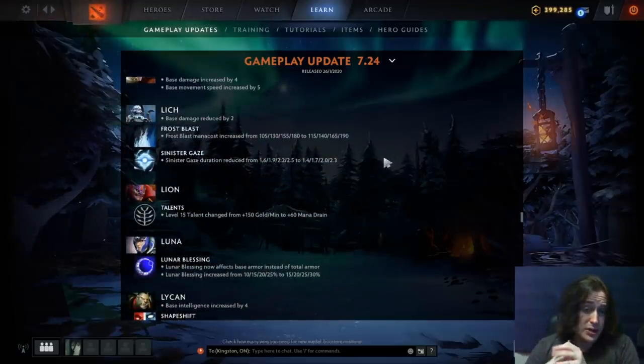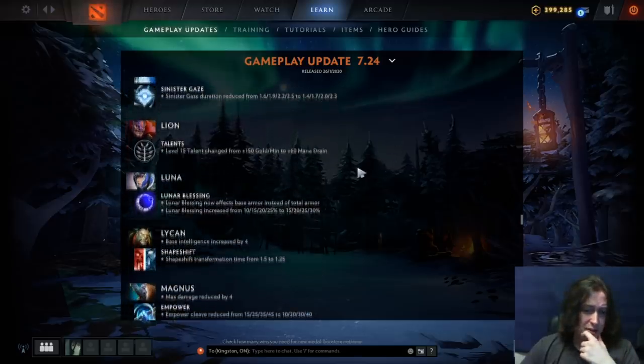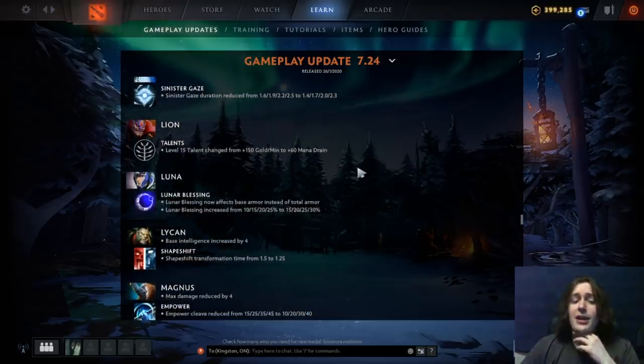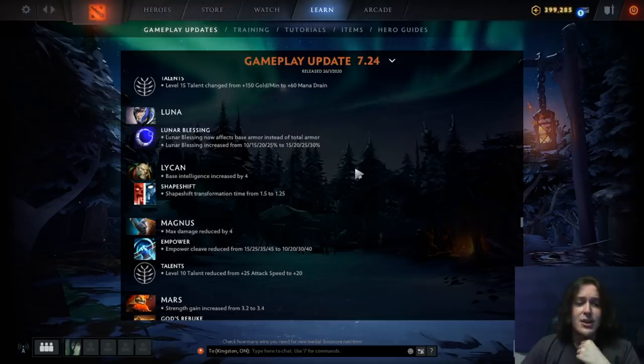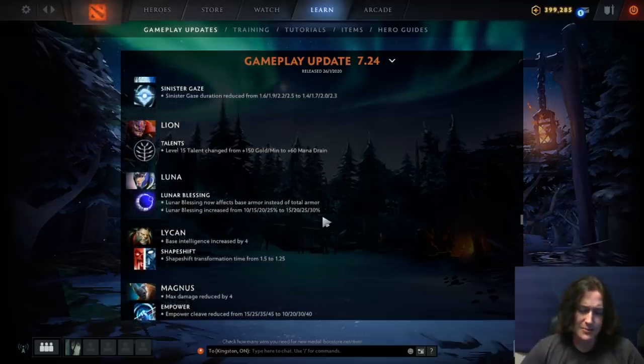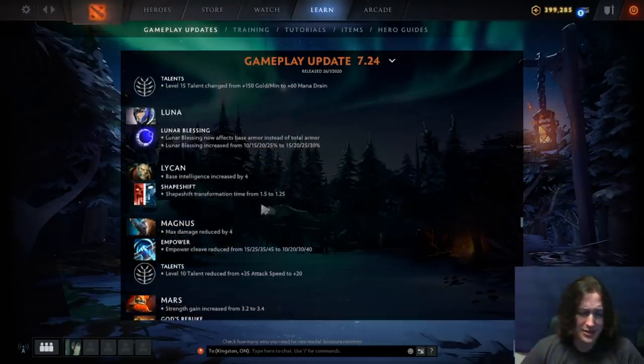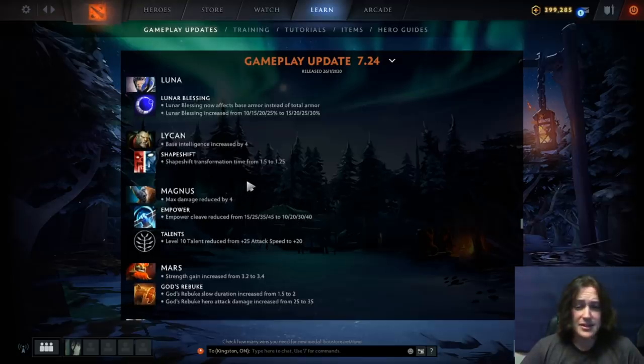Lich: base damage reduced by two, Frost Blast mana cost increased, Sinister Gaze duration reduced — just nerfs all around because he's getting picked in every single game. Lion: GPM talent is now 60 mana drain — that's dog. Luna: Lunar Blessing now affects base armor instead of total armor and has been increased a little bit. Seems like a side grade. Lycan: base int increased — he's so good, summons one pack of wolves and he's just done. Shapeshift transformation time reduced too — decent buffs to Lycan.